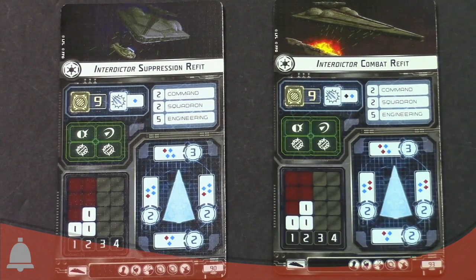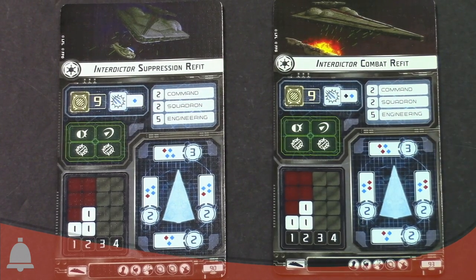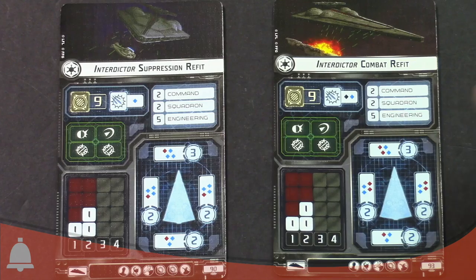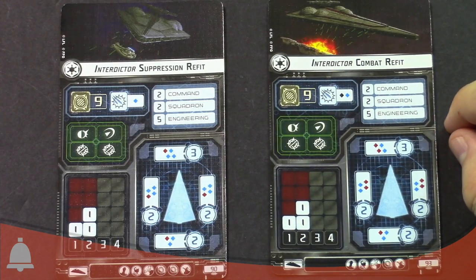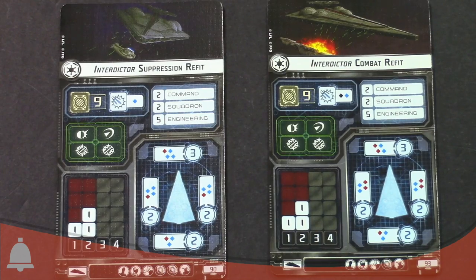Squadron two, so they're not really designed as a carrier. Engineering five is pretty big — they're going to get their shields back a lot, or repair hull. So they're pretty good about engineering. Mediocre shields at 3-2-2-2, but with engineering five you're going to get the shields back and the hull back. Nine hull is nothing to sneeze at — that's more than the hull one or the Liberty have — and that's without anything else.